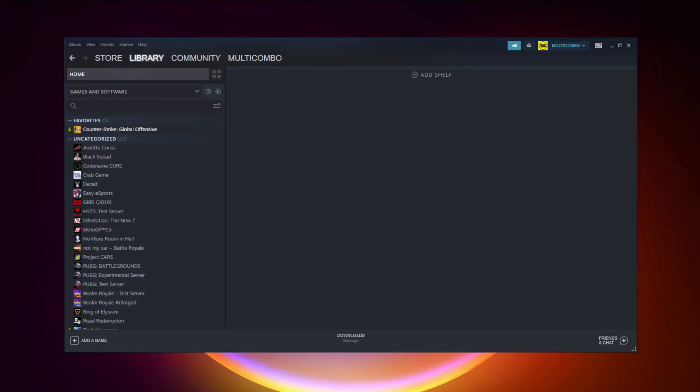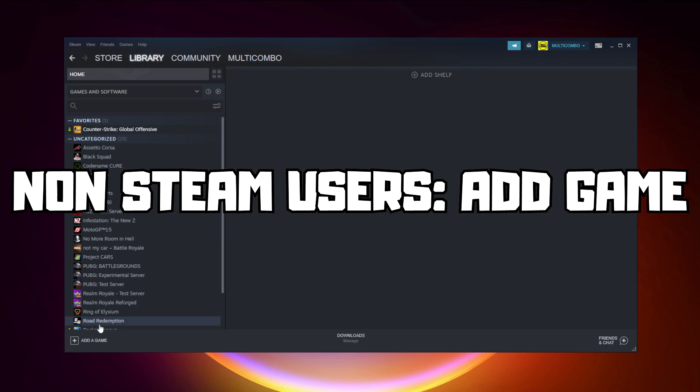If that didn't work, go to Steam. If you don't have Steam, download it. Non-Steam users: add your game to Steam.